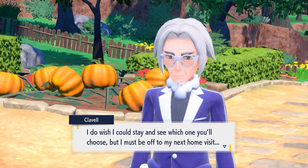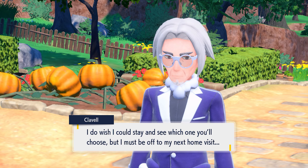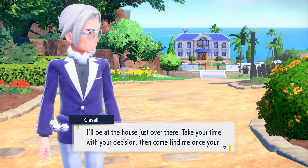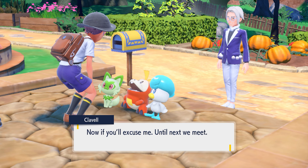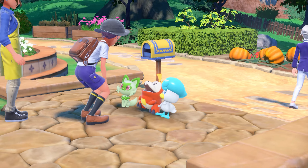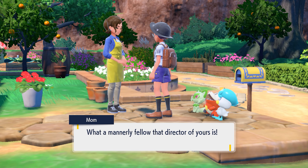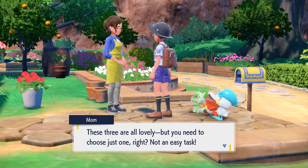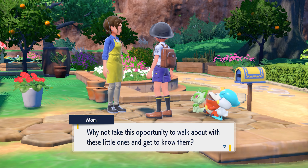'They usually refuse to leave my side, but they all left you at once — they're more interested in you, Miss Tatiana, than familiar old me. I do wish I could stay and see which one you'll choose, but I must be off to my next home visit. I'll be at the house just over there — take your time with your decision.' Oh my gosh, I'm having a hard time. 'These three are all lovely, but you need to choose just one. Why not take this opportunity to walk about with them and get to know them?'